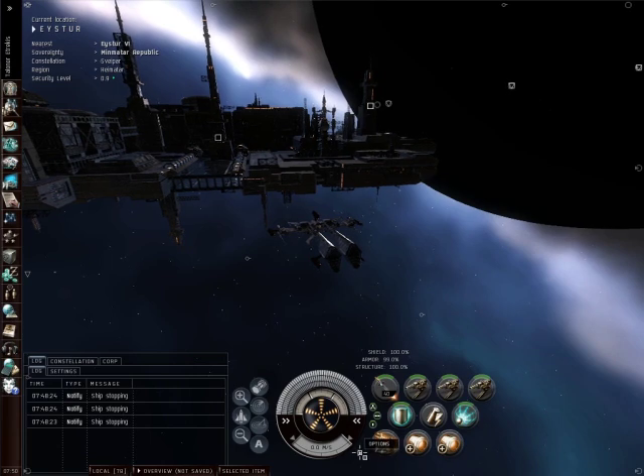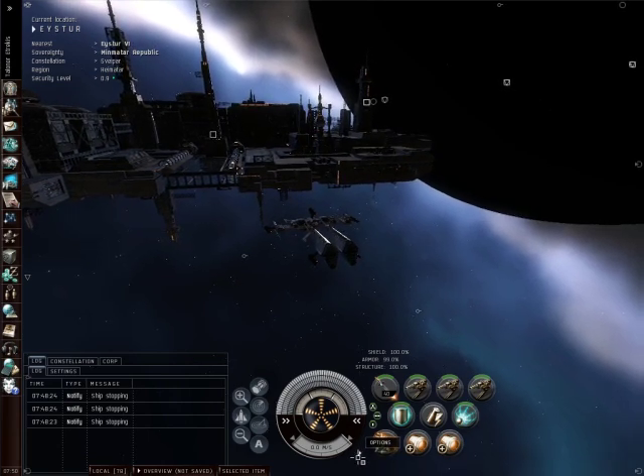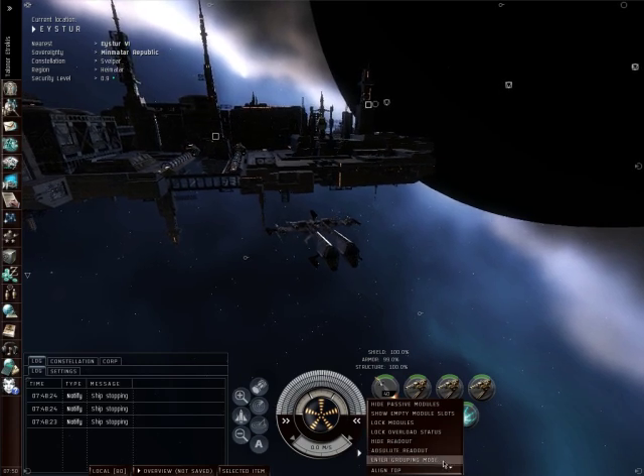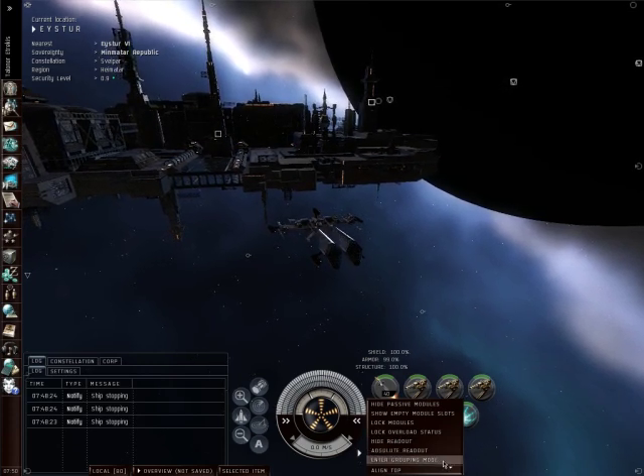Once that is done, you're going to locate the options button which is down here — it's a triangle. You want to right click that and you'll see the enter grouping mode button. Go ahead and click that.